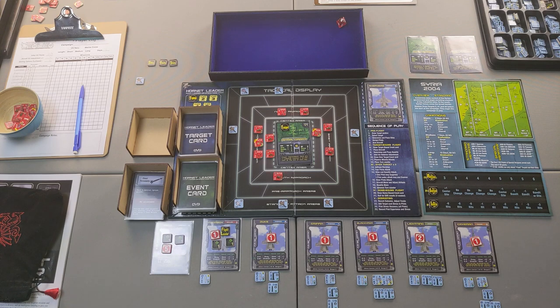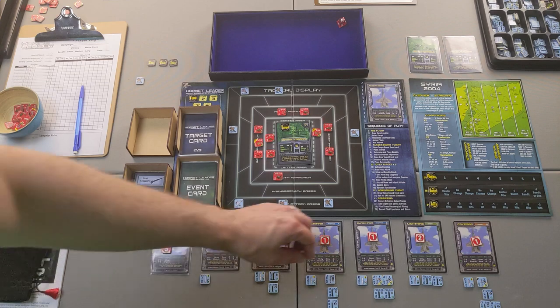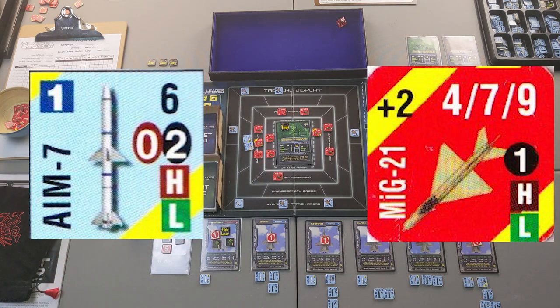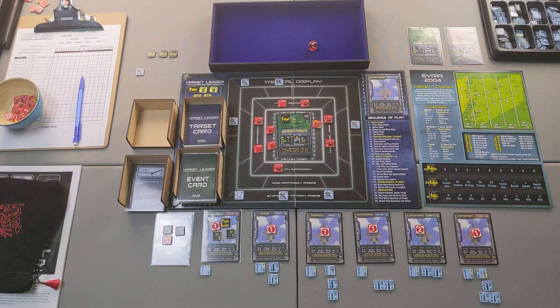Blackhawk has AIM-7s and can reach the MiG-21 at range two. Firing both AIM-7s — MiG-21 is a plus two target, Blackhawk's air-to-air is zero, so with plus two and the AIM-7's base six we only need a four or higher. Successful — MiG-21 is down. Caveman's remaining weapons can't reach any targets at current range, and Eyes doesn't attack.